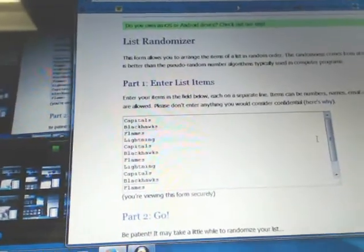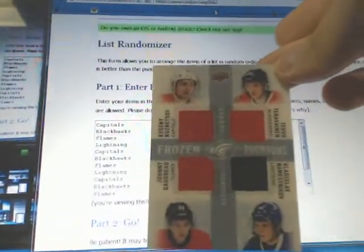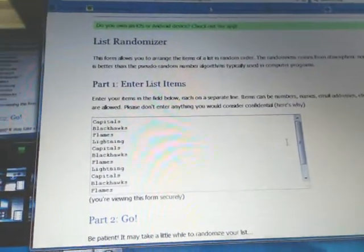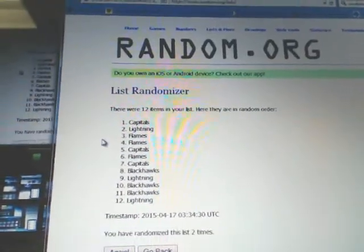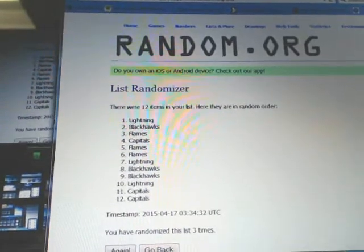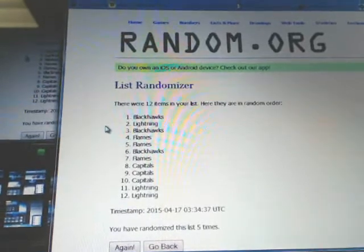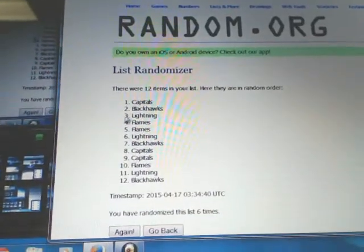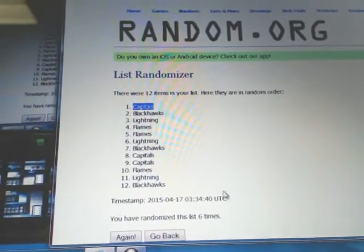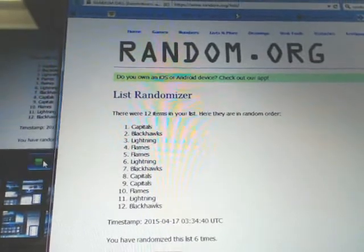On to our final one — we've got Kuznetsov, Tervin, Boudreau, and Nemesnikov. One, two, three, four, five, and six — going out to the Washington Capitals. We've randomized this list six times. Congratulations to all the multi-team randoms.